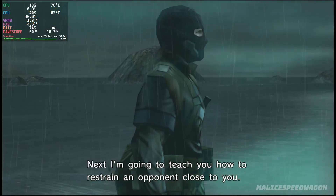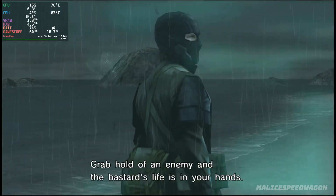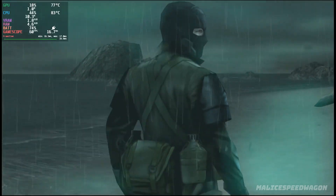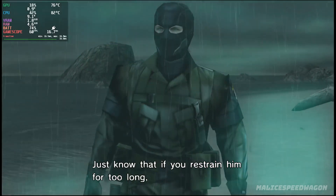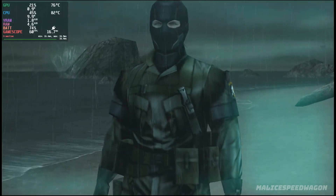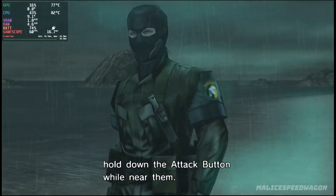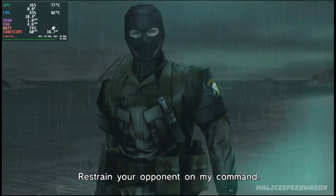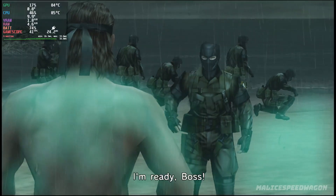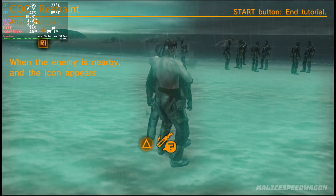Next I'm going to teach you how to restrain an opponent close to you. This is a cornerstone of CQC. Grab hold of an enemy and the bastard's life is in your hands. What you do from there is up to you. Just know that if you restrain him for too long, the average person will most likely pass out. To restrain your opponent, hold down the attack button while near them. Go. I'm ready, boss. Impressive, boss.